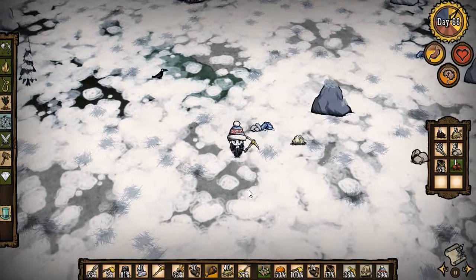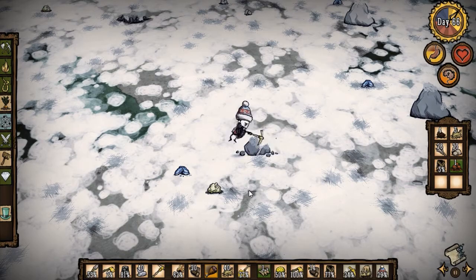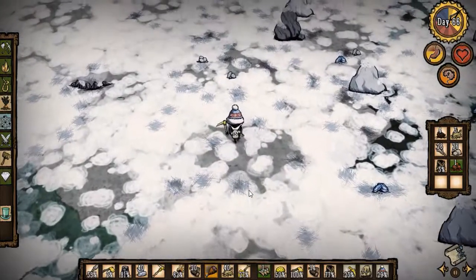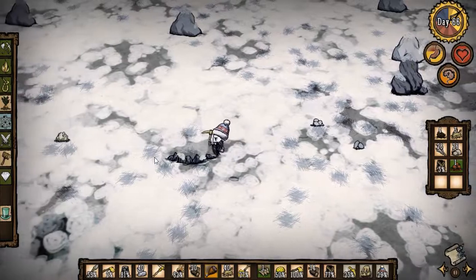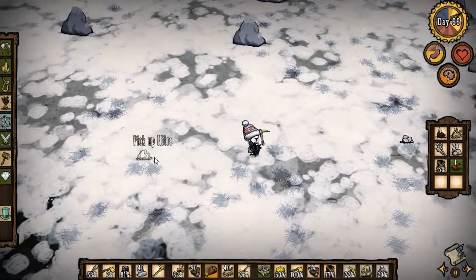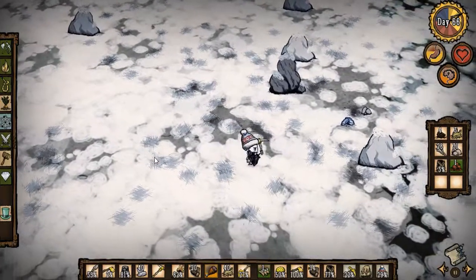I'm wondering if there's anything I need to do to make hallucinations appear, or if it's just random — I'm not seeing any yet and I'm down to zero sanity. Can I mine this? Oh interesting, you can mine those as well. Yeah, those meteors deposit lots of different looking rocks.